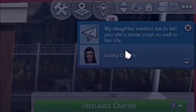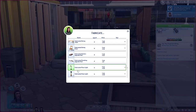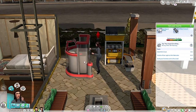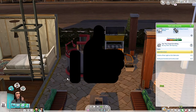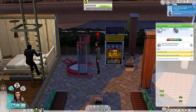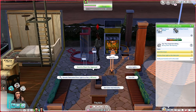My daughter wanted me to tell you she's never slept so well in her life - she already slept in it! Okay, what's this for a child? Create a floor lamp, talk to client - we need three lamps, fabricate two more. Go to inventory - one, two, three - send to client, send to client, and send to client.